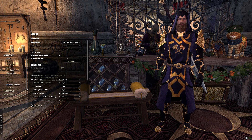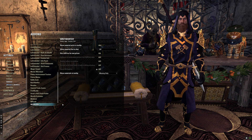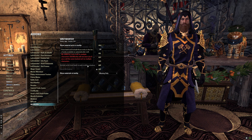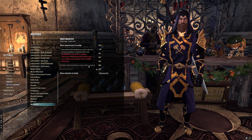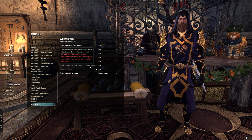You need two add-ons. The first is WritWorthy. In the WritWorthy settings there's one important setting: 'include writs from bank in auto crafting window.' I like to turn this off so you can pick up writs from your bank that you want to do, leave the ones you don't want in your bank, and WritWorthy will only craft the ones in your inventory.